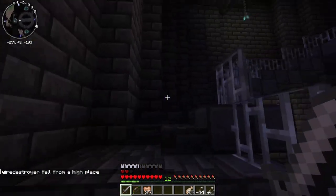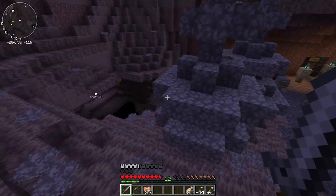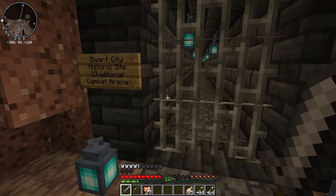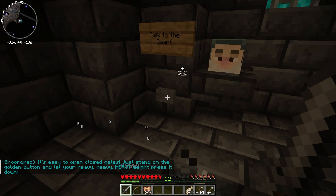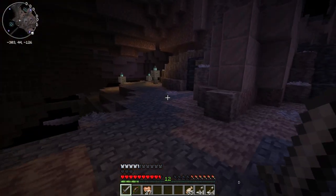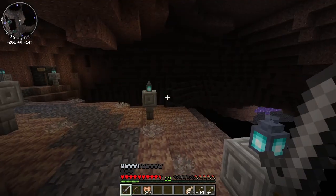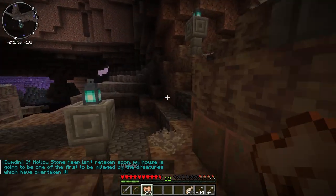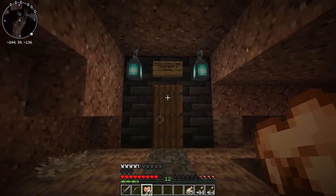Before we go see why we just died — hollow stone keep, commercial district. Let's go to this place. It's the same place but I just need something to open it. 'It's easy to open — just stand on the golden button and let your heavy weight press it down.' I'm not as heavy as these guys think I am. It's a little Mario burger key — this leads somewhere deeper. You have two flowers — those are mine now. I love me some flowers. Like that Miley Cyrus song.